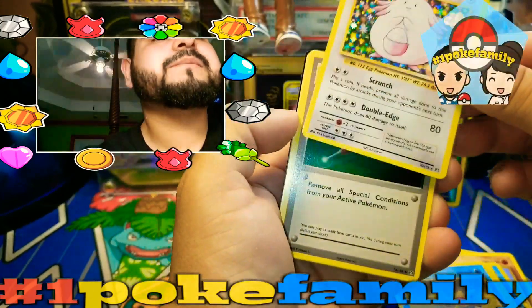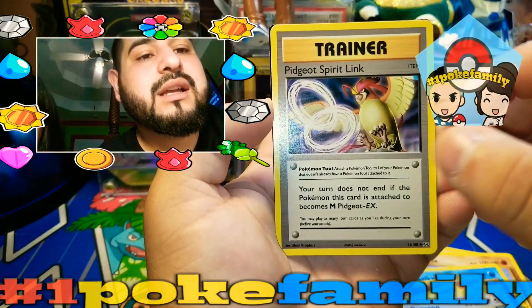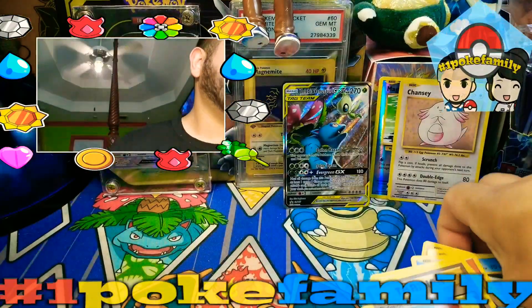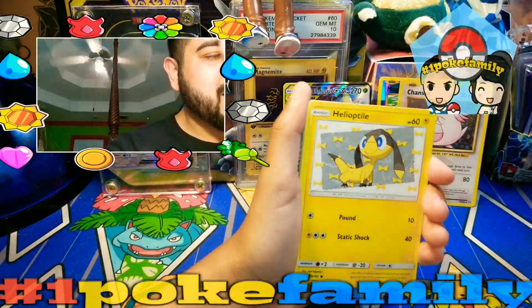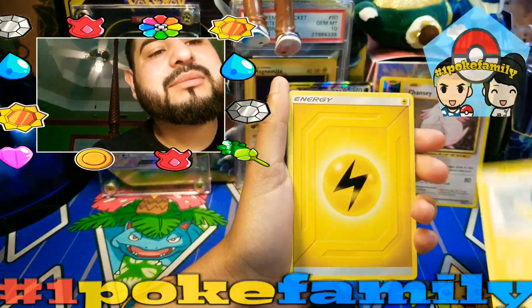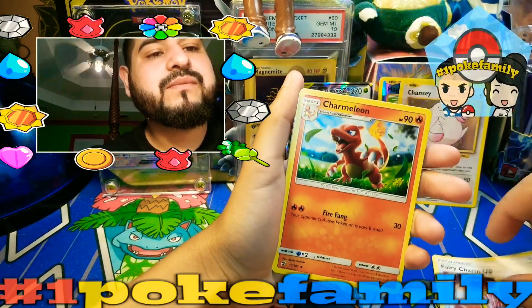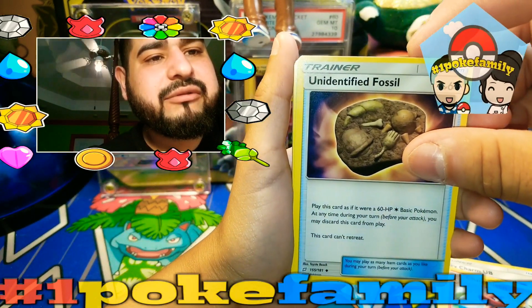That's a beautiful card. Also a Full Heal, Porygon, and a Pidgey. Code card for you all as well. Alright, Pokey Girl's turn. Sorry about that. She has a Helioptile, Lightning Energy, Fairy Charm, Charmeleon, and an Armor Fossil.